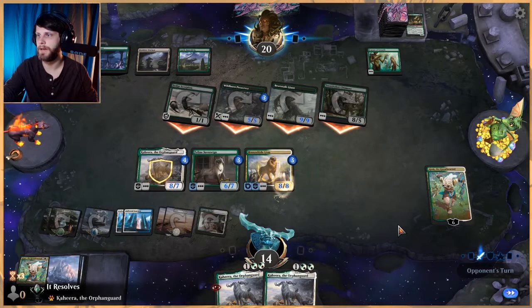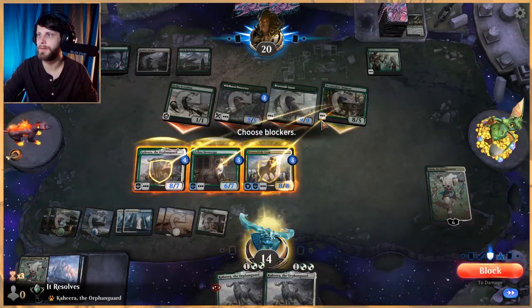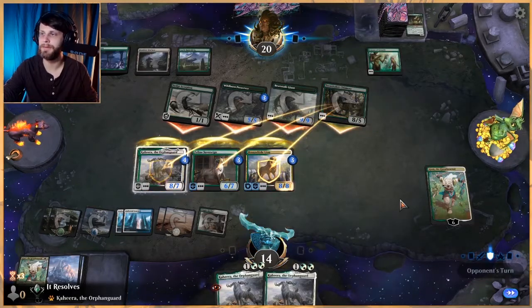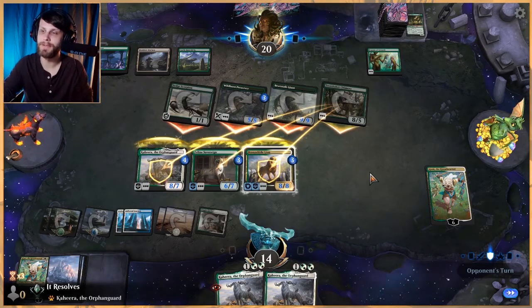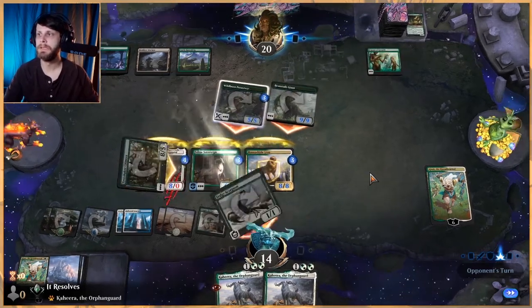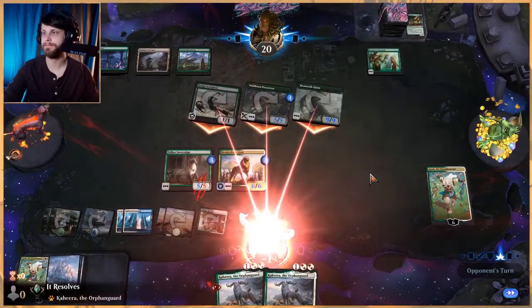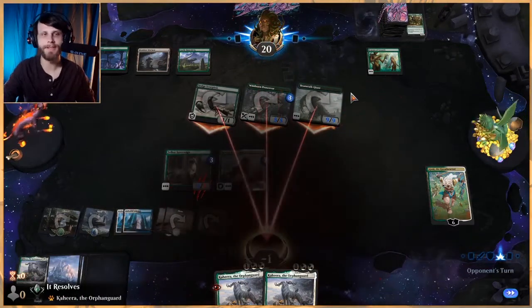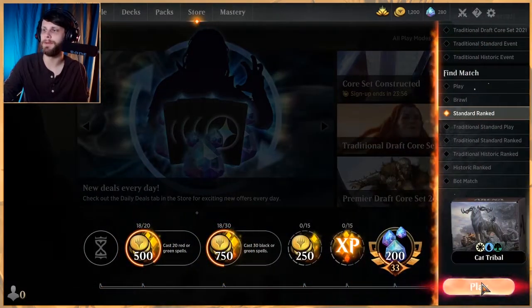We're going to give Bronzehide Lion indestructible for obvious reasons, and all these creatures have to block — they get through for enough. Should have gained another three life there — we actually could have lived; that was a bit of a mistake on my end. What an odd deck — I have not seen some of those cards before, that is interesting. But it is what it is. Let's jump into game three and see how we do — hopefully we'll have a little better luck.